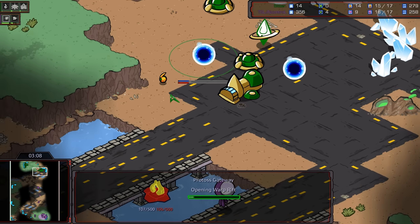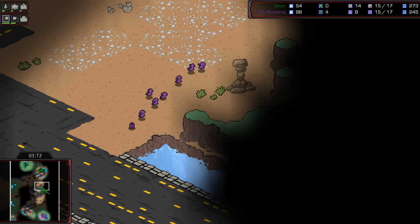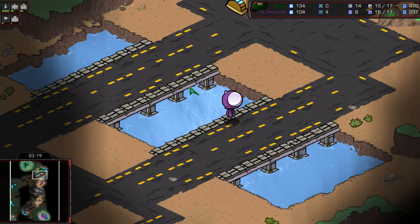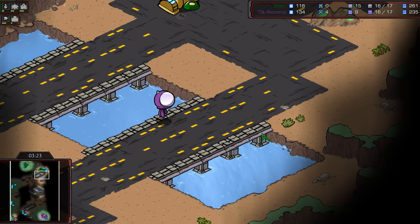Nexus on the way. Gateway further walling off the access to the main base. And this little probe here, hiding behind the mini-map. We can see you on the mini-map!